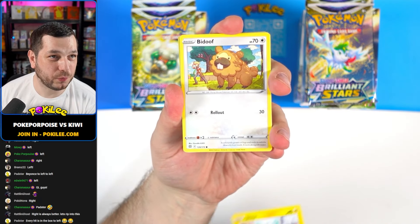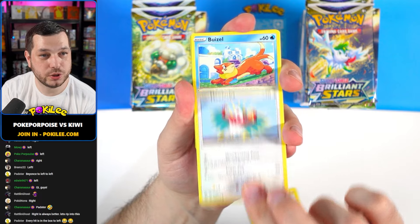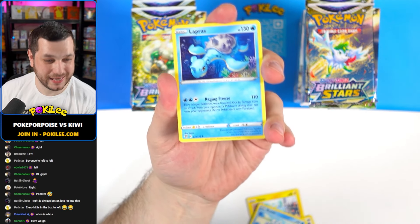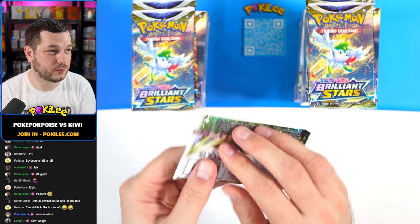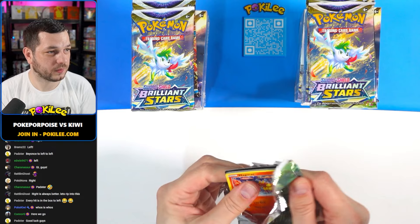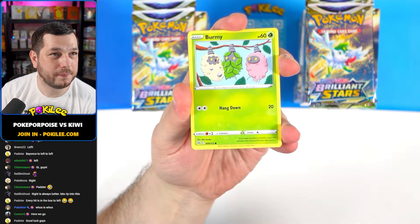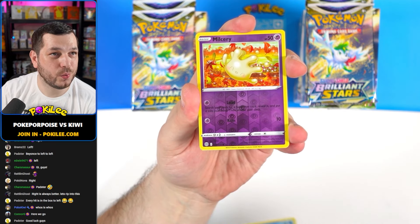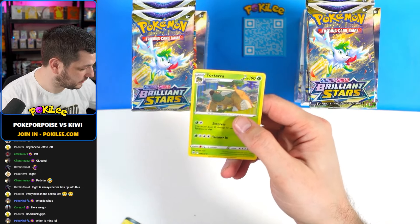Starting with the left one, we've got a Shinx, Bidoof, Electabuzz, Hawlucha, Boeasel, Vibrava, and a Lapras. Nothing from the first pack. Next one: we have Magmar, Spirit Bomb, Burmy, Impidimp, Staryu, Milkury, and a Hollow Torterra. We'll take that. Very nice.